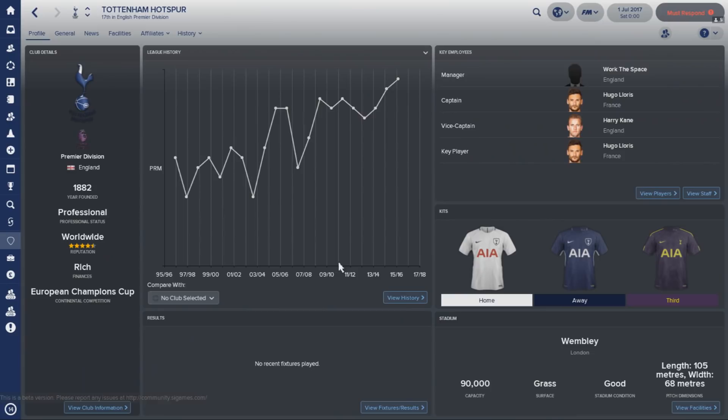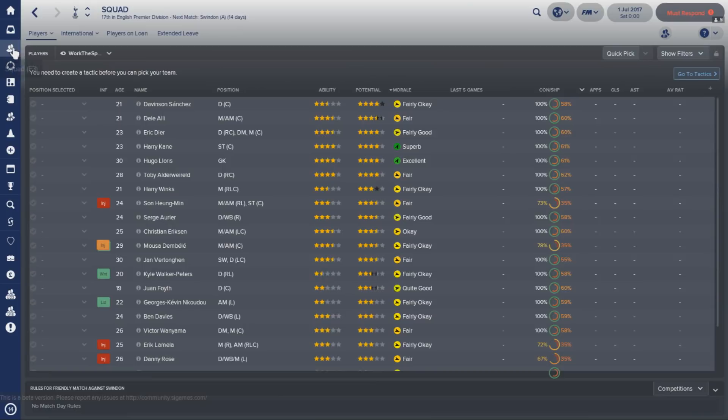And finally, at number one in this countdown — a slightly more predictable team than Brentford, where I imagine lots of people thought I was going to say the likes of Wolves, Aston Villa or Middlesbrough — we have in the Premier League Tottenham Hotspur. A team with an English core in Harry Kane, Eric Dier and Dele Alli who you can really build a new dynasty around. A team on the up, they finished second last year, and there's real potential in this Tottenham Hotspur side — it's just down to you to unlock it all and hopefully keep hold of your best players. With Kane, Dier and Alli all aged 23 or younger, you can build the next 10 years of this club around them.